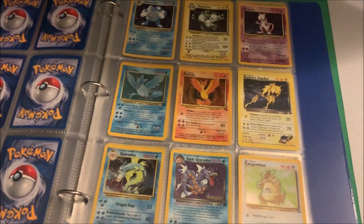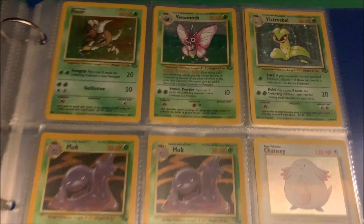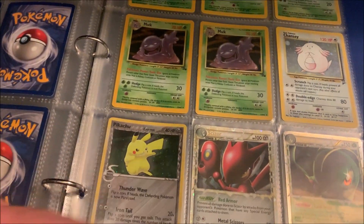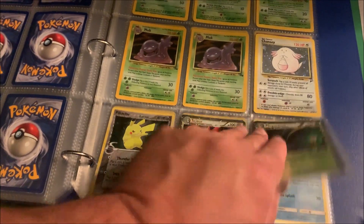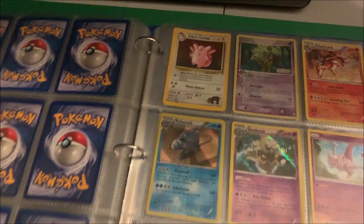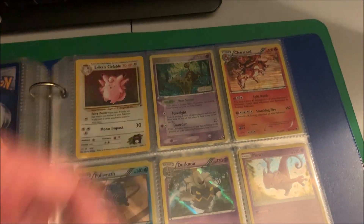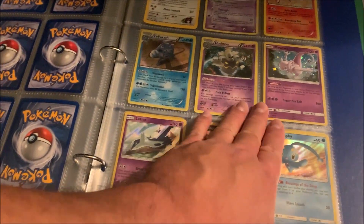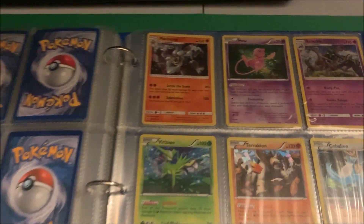Got the legendary birds in there — I think I have Zapdos already, maybe a different version. There's a Delta Species Pikachu there, and these are a couple of my prime cards — I think those are the only ones I have. I got some holos here, and a reverse holo of the same one — bought both for about five dollars off eBay back in the day. They're like fifty dollars each now, so happy to have those.